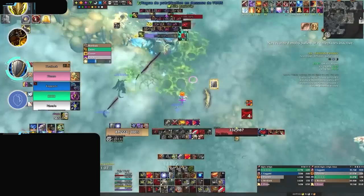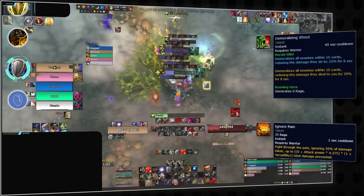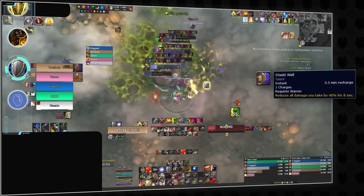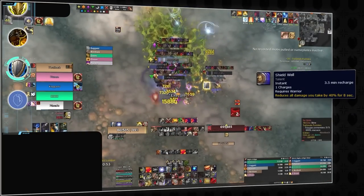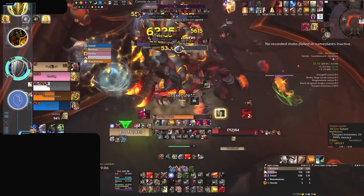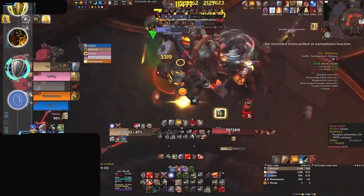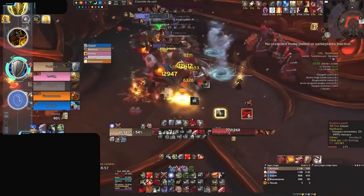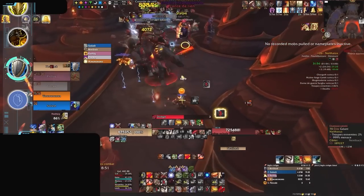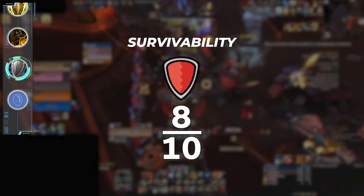Outside of Shield Block and Last Stand, Protection Warriors possess a decent defensive toolkit, where their naturally high armor levels combined with Demoralizing Shout and Ignore Pain can help limit damage intake. As for big cooldowns, the main one is Shield Wall, which is perfect for handling high damage where Shield Block may otherwise not provide value. The main niche of Protection Warriors lies in their ability to counter spellcasting, through tools such as Spell Block and Spell Reflection, enabling them to negate and even reflect incoming spells. However, one notable weakness is limited passive magic mitigation when these are down, coupled with their lack of substantial self-healing capabilities. For survivability, we'll be scoring them an 8 out of 10.